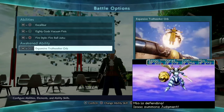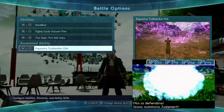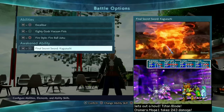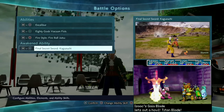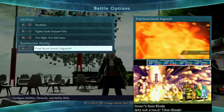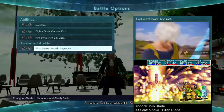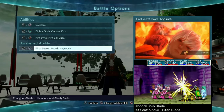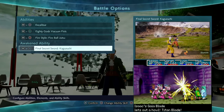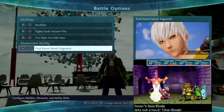And for his ultimate ability, it could be two things: it could be Expansive Truthseeker Orb, which can mimic Judgment, or it could be Final Secret Sword Kagusuchi, which could mimic the Gaia Blade. I think Final Secret Sword Kagusuchi would be the best bet, because the final attack it does — where it zooms down to a spiral of flames — is pretty much what the Titan Blade, AKA Gaia Blade, does. And yeah, that would be Isaac's moveset.